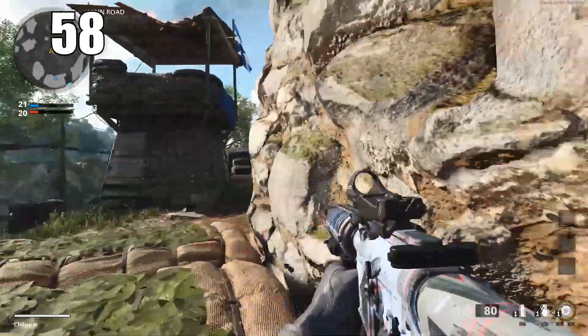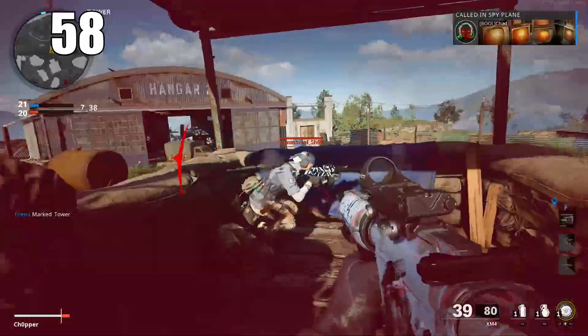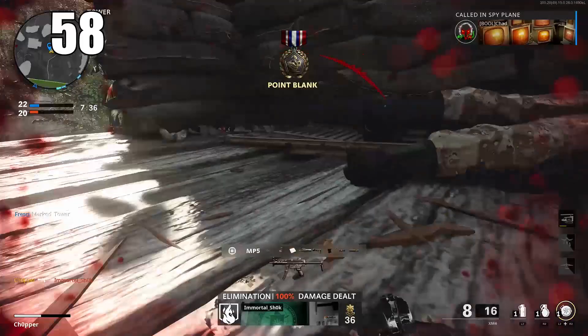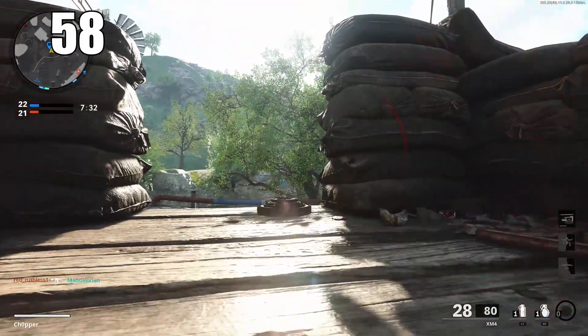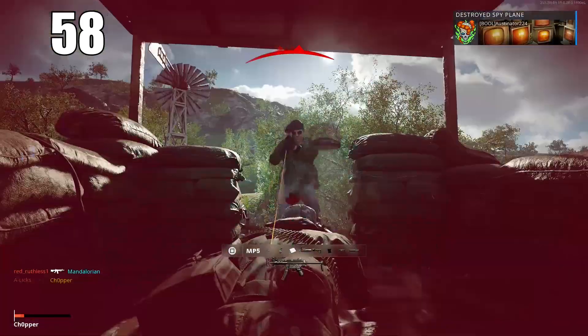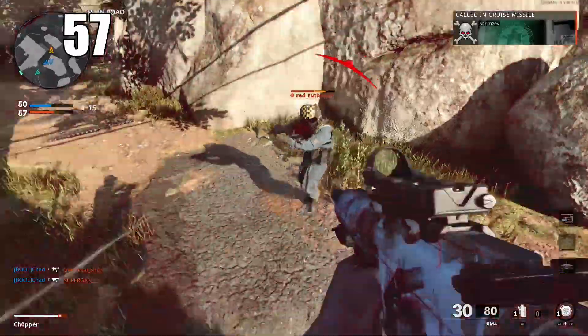Number 58: melees do not one-hit in this game unless you are using a knife. You can equip the knife as your secondary and it will always be a one-hit melee kill. Hitting with the butt of your gun deals significant damage, but against a full-health enemy it won't be enough to take them out.